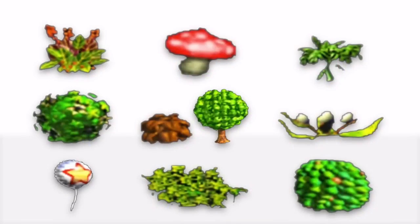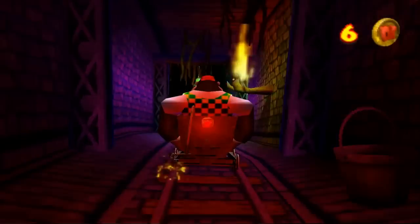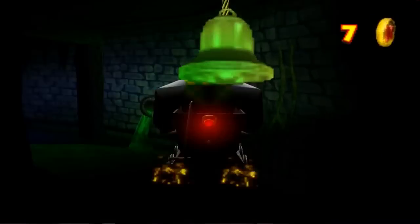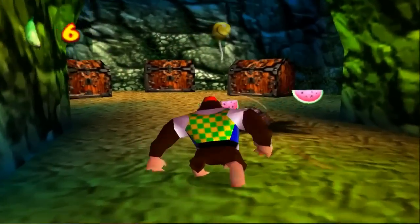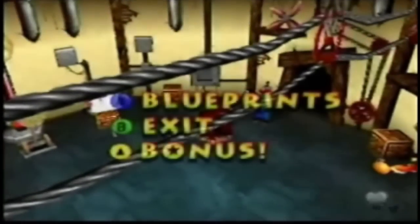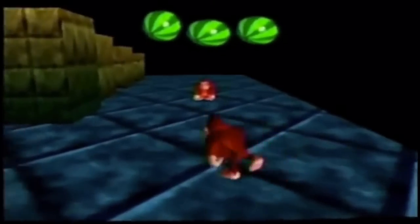These unused textures are also hidden inside the demo's files. Compared to the kiosk demo, there are only a few unused objects in the final game, one of which is a test room. The test room is accessible without the need for a GameShark. After collecting all of Snide's blueprints, bring up the bonus menu in one of Snide's headquarters. With any game selected, hold down B and quickly press A. If done correctly, you'll be brought to the test room.